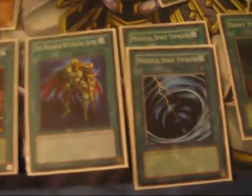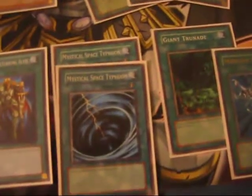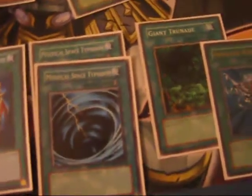Also the Yachis are level threes, so they could also come out with Reasoning. Warrior Returning Alive is like a Monster Reborn, sort of. Two Mystical Space Typhoons to get rid of backfield. Giant Trunade — main purpose is also getting rid of backfield. And a Monster Reborn. You could tech one of these cards out for a Darko if you want, but I don't see any reason to — it's good the way it is.